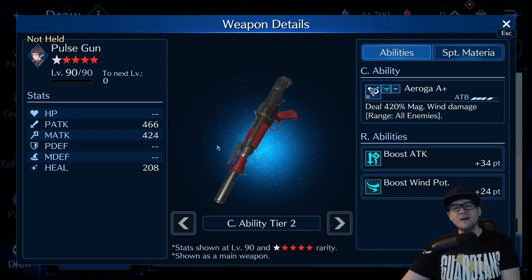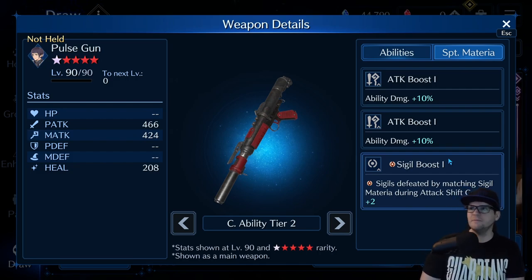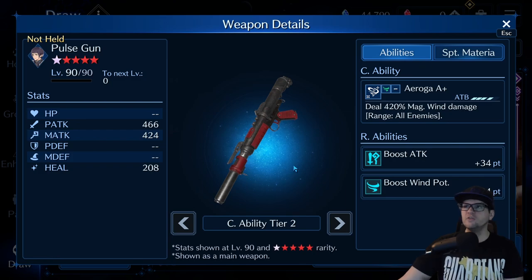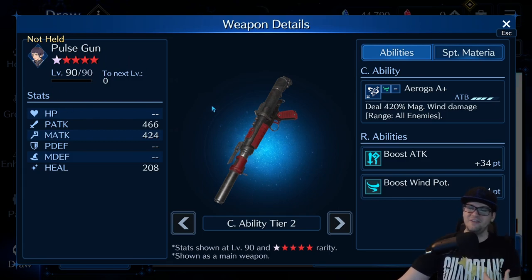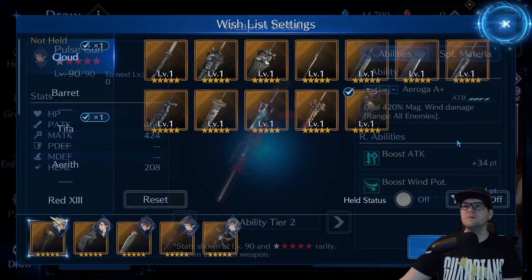It wouldn't be terrible in the main hand, but you're probably going to lack in some areas. You'll have to figure out your wind potency math, because you might want to put something like Bald Eagle in your main spot — that's probably the optimal one for physical attack, and it also has two physical attack boost spots. So this Lucia gun would probably be good in a secondary slot or as a sub for someone else. It's a really overlooked weapon — it's weird because it has magic but its physical attack is actually higher than its magic.